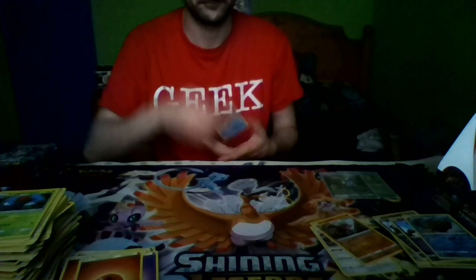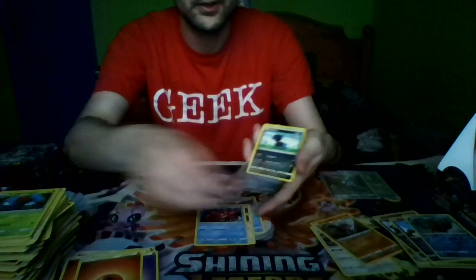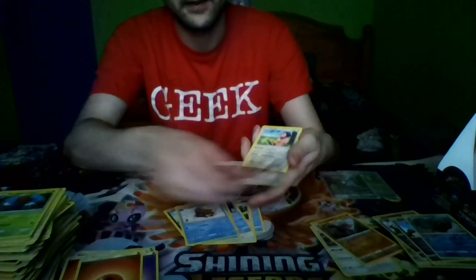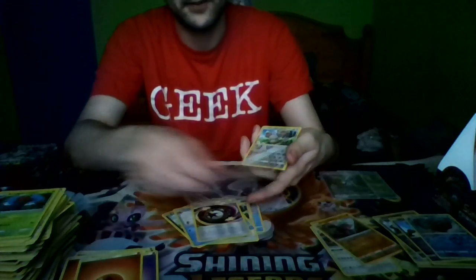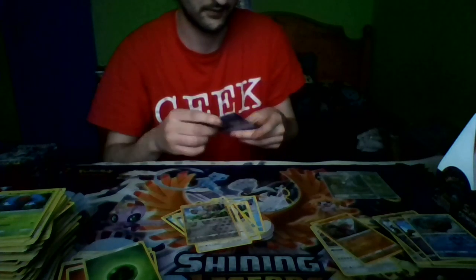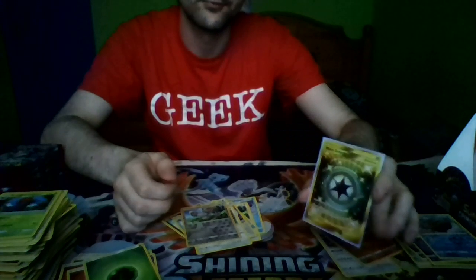Pack five: Magikarp, Mancino, Corphish, Shellos, Dino, Piloswine, Counter Energy, Miltank, a Reverse Holo Mancino, and a Secret Rare Warp Energy, and a Grass Energy. Let's get that sleeved up — looks really nice!